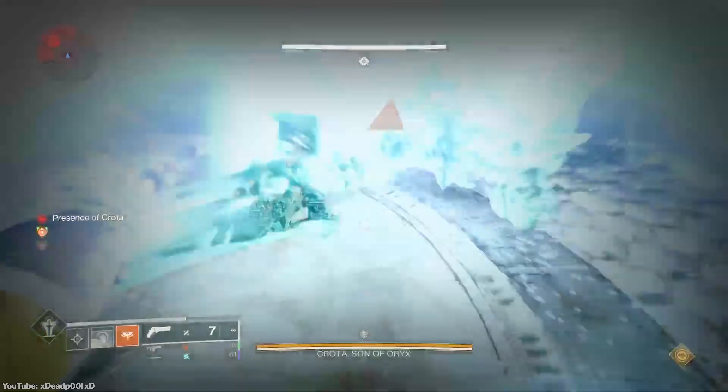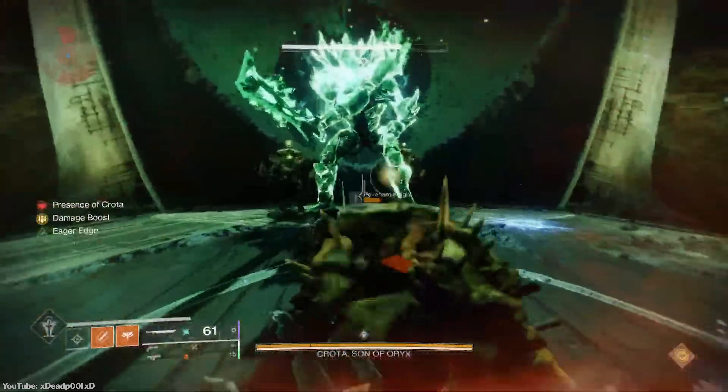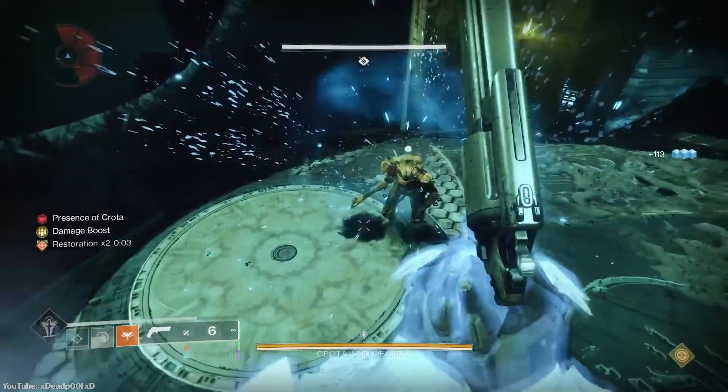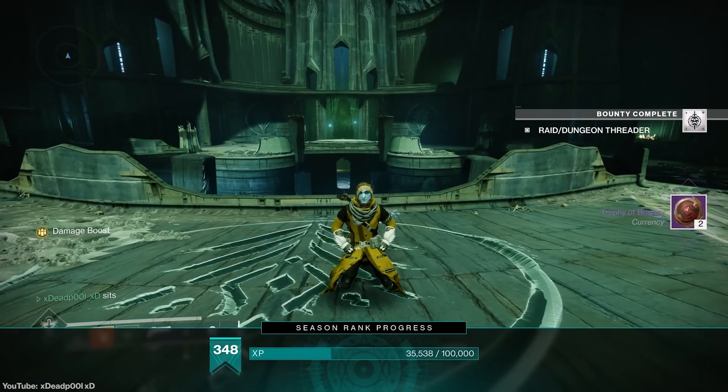Apparently you can solo Crota by simply pushing him off the side of the map with a finisher. Bungie did say they patched this a while back, but this video is pretty recent and this guy is still able to fully push him off the map. Myth confirmed — you can easily solo Crota with just your finisher.